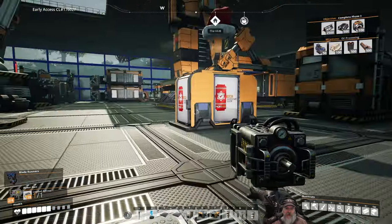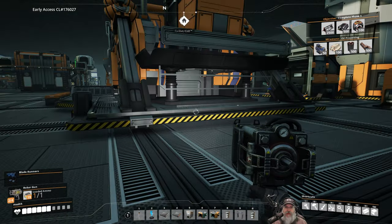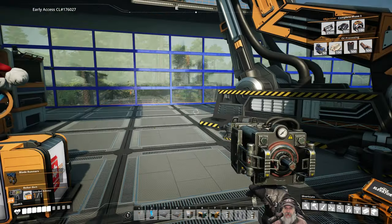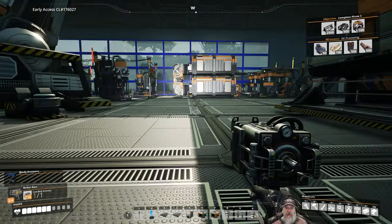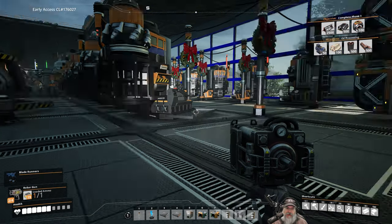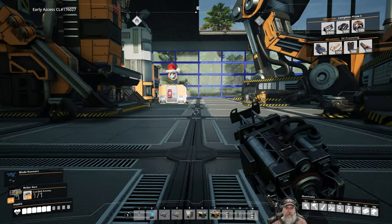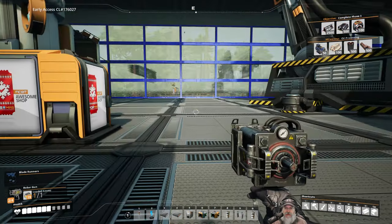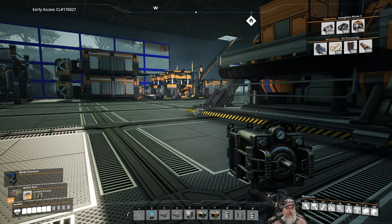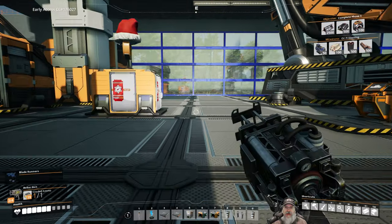Welcome back everybody to Satisfactory. I'm Old Guy Gaming and in this episode we're going to get our hyper tubes on, we're going to build a road, and we're going to set up a trucking line for the coal that we need for our final steel products. I was thinking about it and decided, you know what, let's do it.